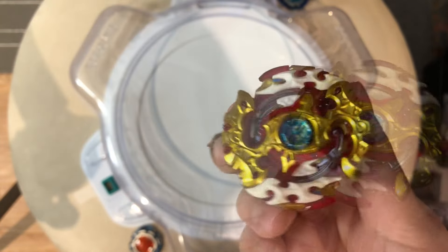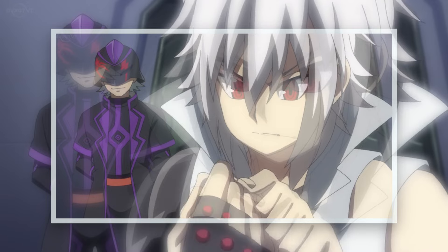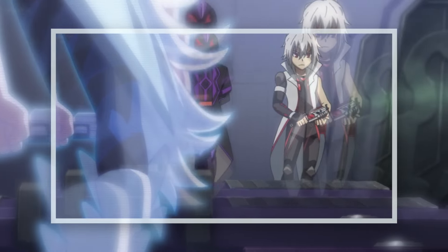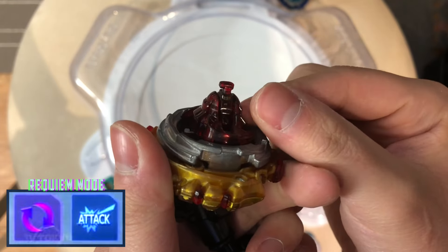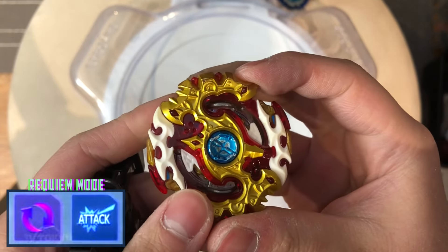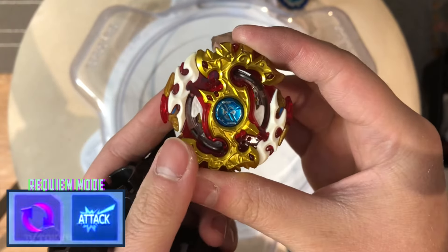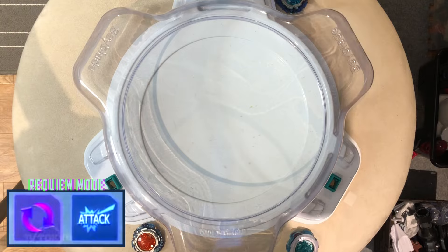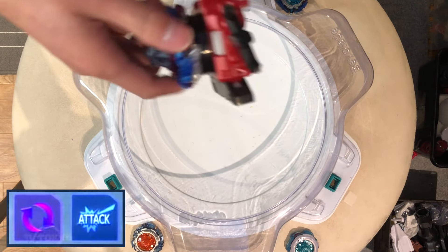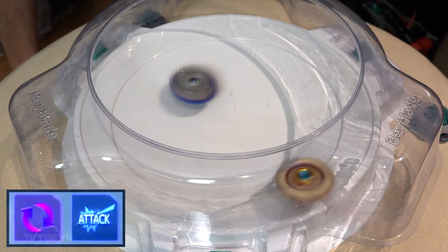The first demonstration we have is Nightmare Longinus. This is of course a left spin attack type Beyblade. Shu of course has his Spriggan Requiem and he's demonstrating his right spin mode, and he chooses to use the attack driver against Louie's Beyblade. Let's switch it over — attack driver. You're supposed to burst me in one hit. I know this is supposed to be the ultimate combo against Nightmare Longinus, but in real life though, I don't know about that.